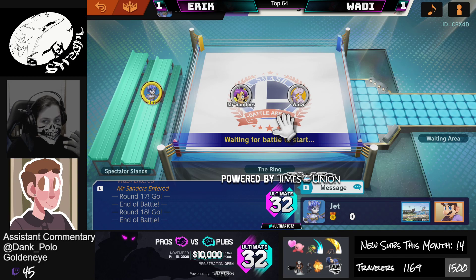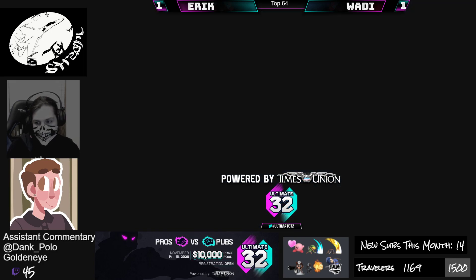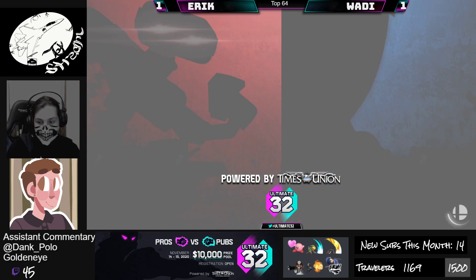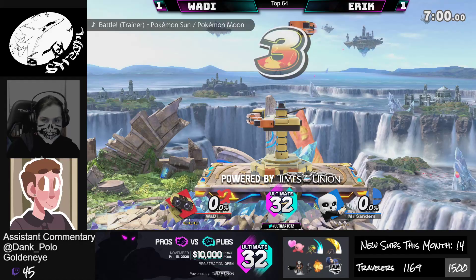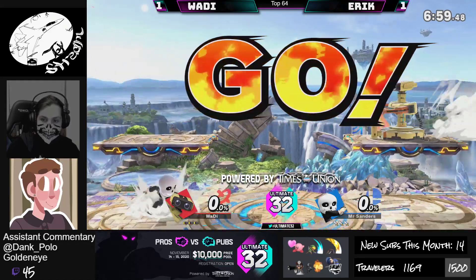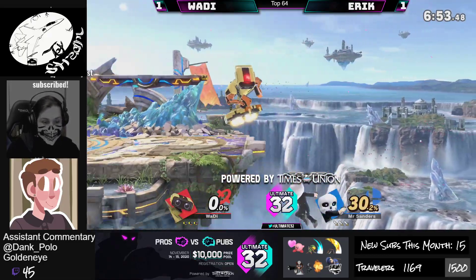They're running it back. I would have thought Battlefield would be a good place to go for ROB. I'm thinking maybe Kalos or something — Kalos would be pretty good except ROB does like to kill off the top. Smashville might just be it — unless Eric bans that, then you go Smashville. If you remember, Eric killed him off the top every stock, so maybe it's better to just have that wide open. ROB doesn't need to kill up top, but he can. Getting into Small Battlefield here — this is probably going to help Eric out because the tornadoes into up-airs will kill a little earlier.